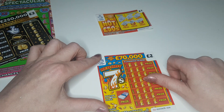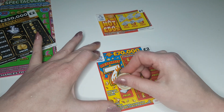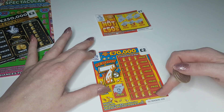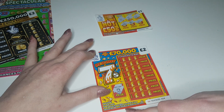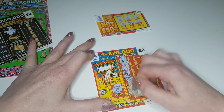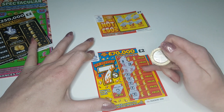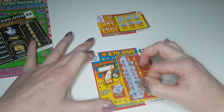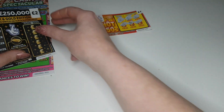We'll move on to Red Hot Sevens. We've got the bonus game down here - fingers crossed. No win on the bonus bit. On this side we need to find three identical black sevens, or three red sevens to win double the prize. One seven, a seven... could have had another red seven there for double the prize. No, it's a bust - no win on that one.